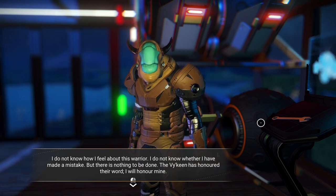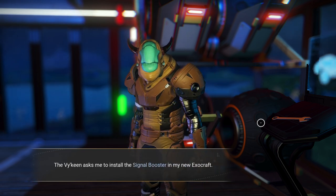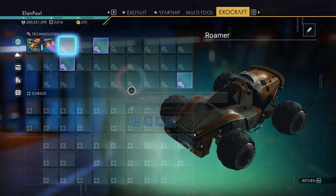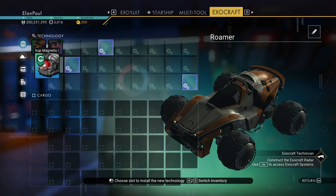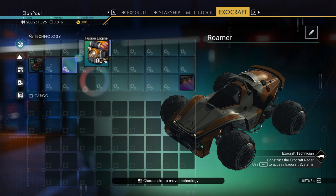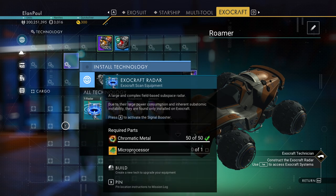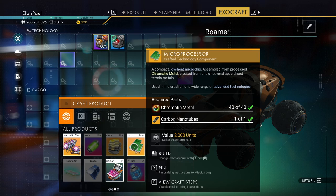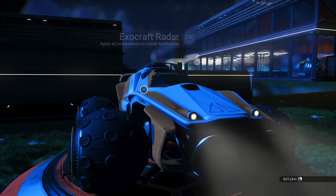The Viking has honored their word, I will honor mine. The Viking asked me to install the signal booster in my new exocraft. Before we do, let's go to our exosuit and put in our motor upgrade. I'm going to put all these guys in the different areas. We need to build the exocraft radar which requires a microprocessor. There we go — I have the carbon nanotube. Radar built, all right, we're done.